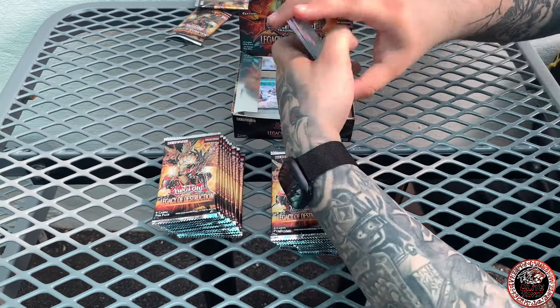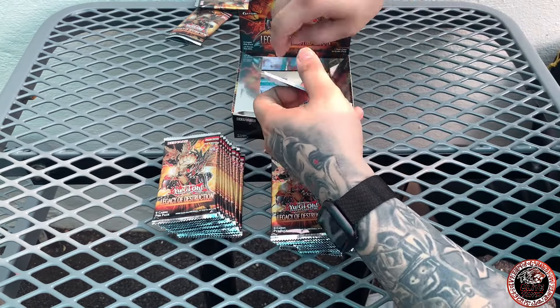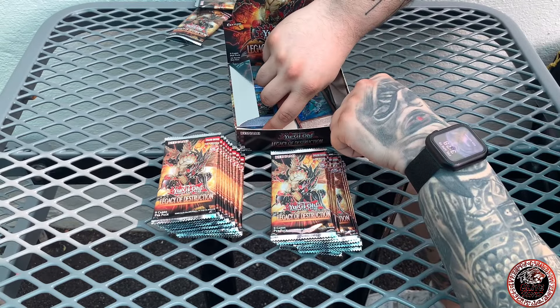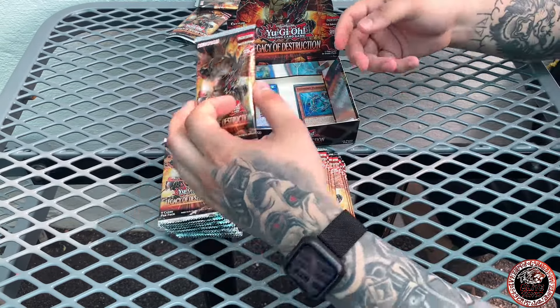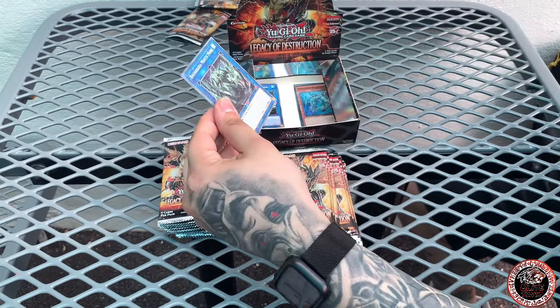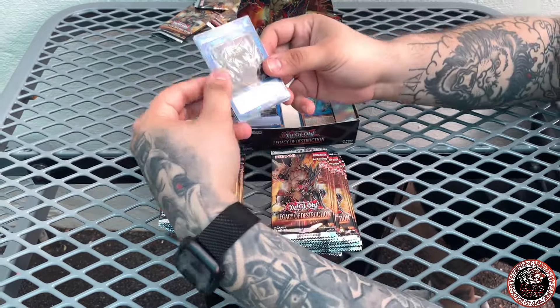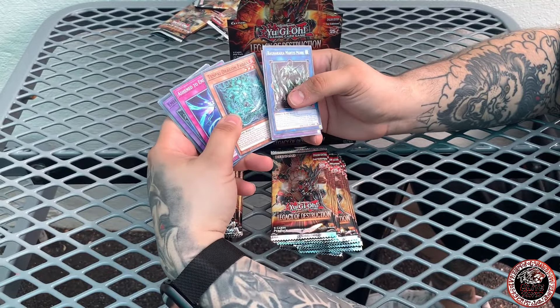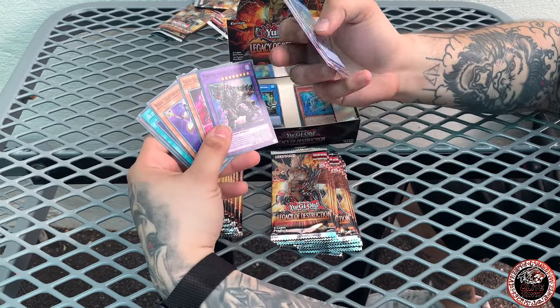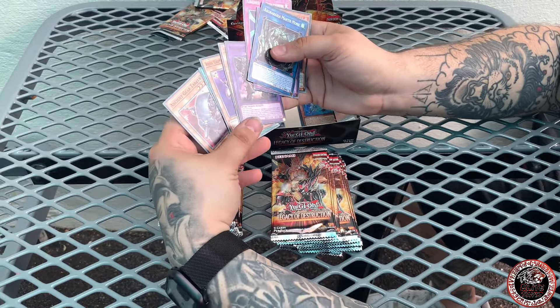I'm also trying to see as I open this box if any of these packs were mapped. Since the first pack from the right side that I opened was a secret, I want to see if this will be a secret as well on the opposite side — and it's not, so it's not mapped at all. This is an action card and it actually looks really really gas.